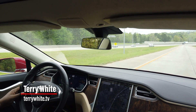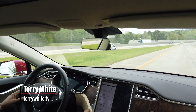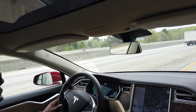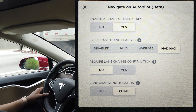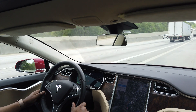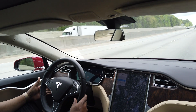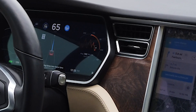We are entering the freeway. I'm going to do a quick demonstration of Navigate on Autopilot without having to do lane change confirmations. I set Navigate on Autopilot to be my new default, which means I don't have to press the blue button every time to turn it on. I'm entering the freeway manually, and now I'll go ahead and turn on autopilot.